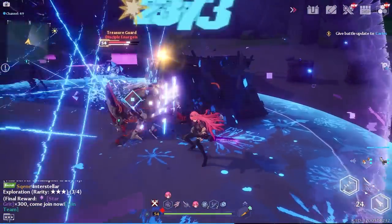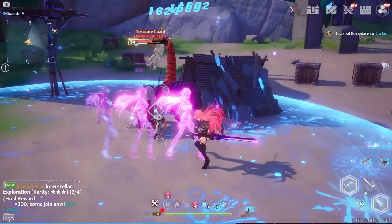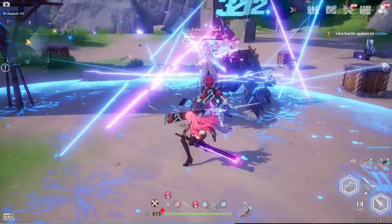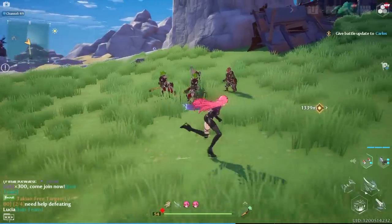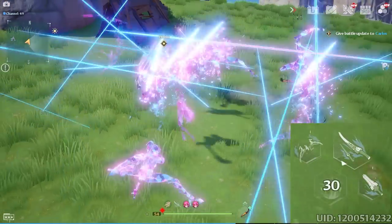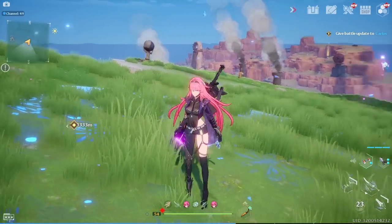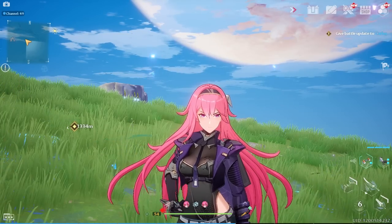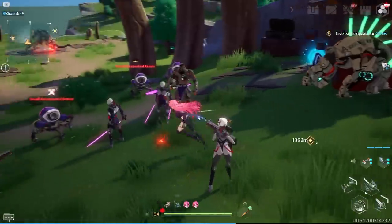Sometimes without even thinking about it you can just trigger a bigger Fantasia, creating great opportunities to switch off to other characters and do your rotations. One thing to know about her elemental skill is that she can actually charge up your weapons decently when more enemies are around, because her elemental skill has such a wide AoE.